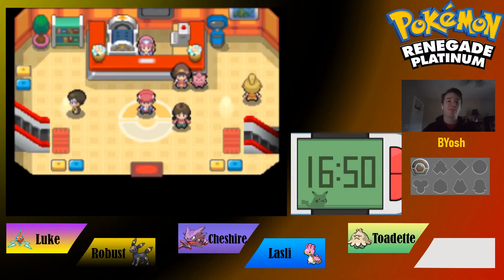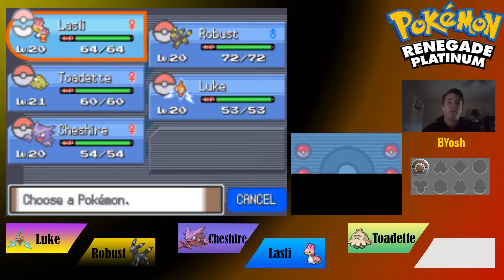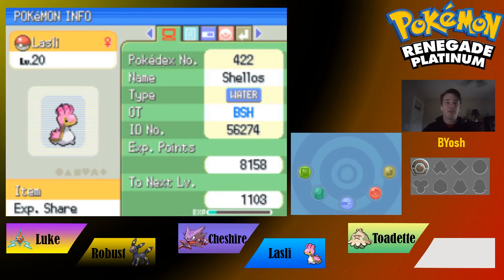Welcome back everybody, this is episode 7 of our Pokemon Renegade Platinum Nuzlocke. If you missed episode 6 that went up on Monday, check the link in the description. Also watch the lost episode first — it's linked in the description — everything will make more sense. Here's our new team: a lot of new Pokemon and some returning ones from last episode where we caught a lot and lost some.